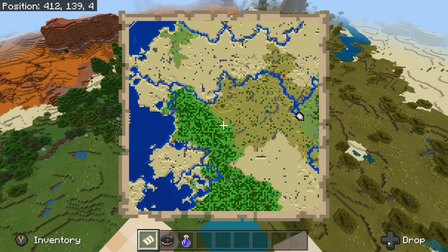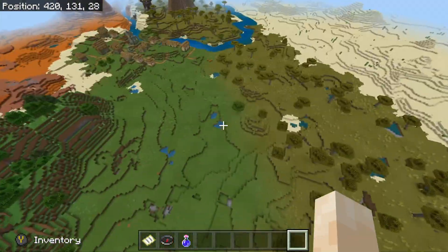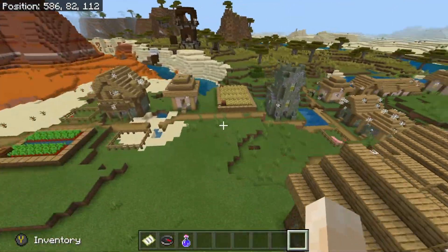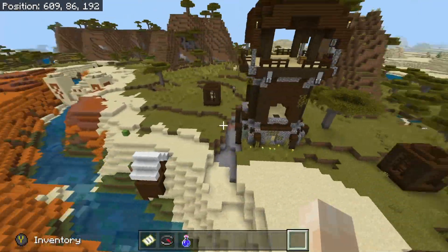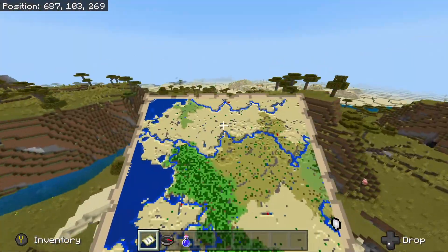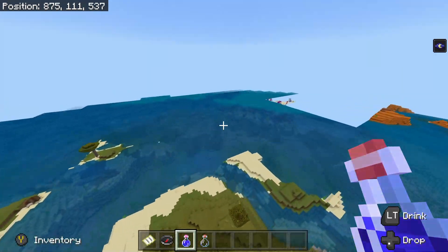Today I'm bringing you a pretty awesome all-biome seed. It's awesome for a few different reasons. Firstly, you spawn amongst quite a few awesome biomes, as you can see, like the badlands, savannah, desert, there's a jungle, there's taiga, and then obviously the plains which is always there. There are tons of biomes on spawn map right close by so you really don't have to travel very far.